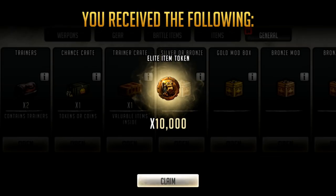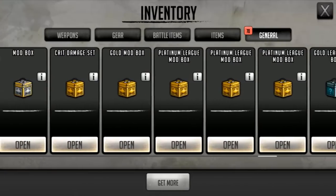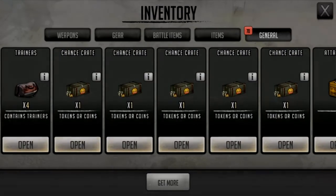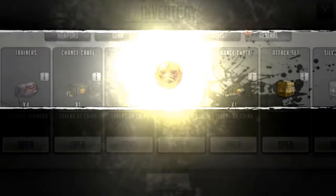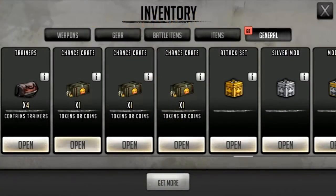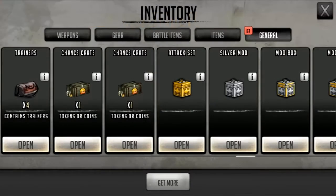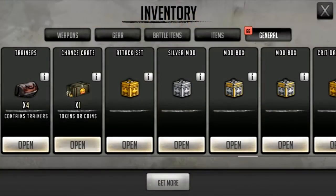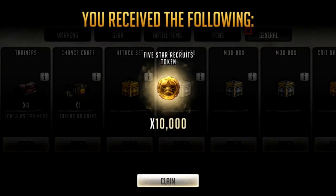Here's the rest of my pools from this region. Got five of these crates. We got a few gold mods. I'll do these crates first - give me at least 250 so I can do a one pool. Okay, elite item tokens, five star tokens, elite item tokens. I think you can get 10k five star tokens in here. We got the same stuff twice. At least that's a five star pool.